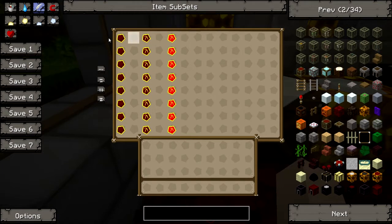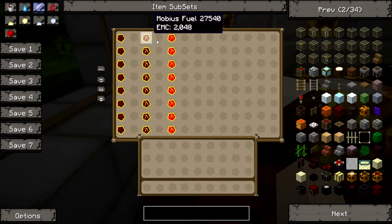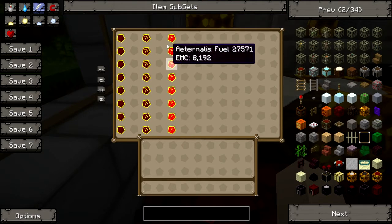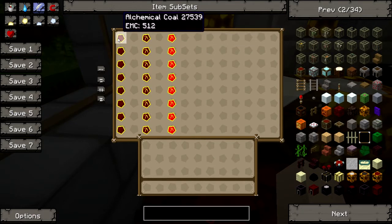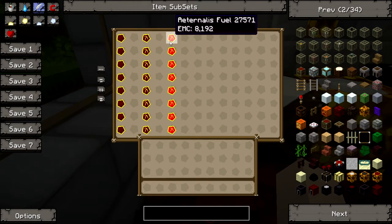These items help create certain items within Equivalent Exchange. To get to the eternalis fuel, you need to go through a process of creating two other fuels before getting to the main one. The first one is alchemical coal, the next is mobius fuel, and then you get to the eternalis fuel.